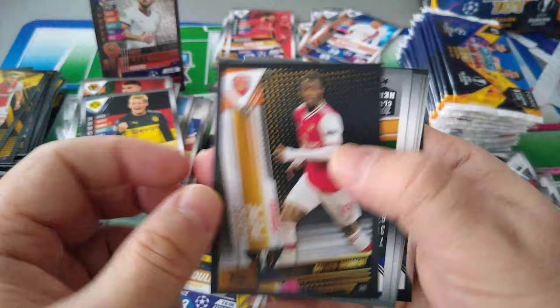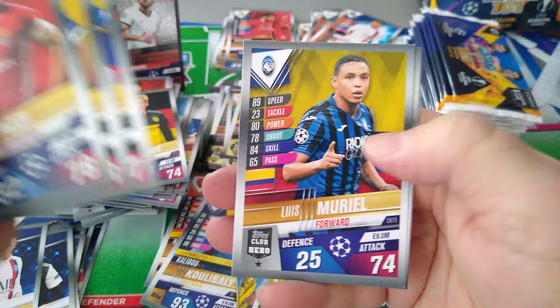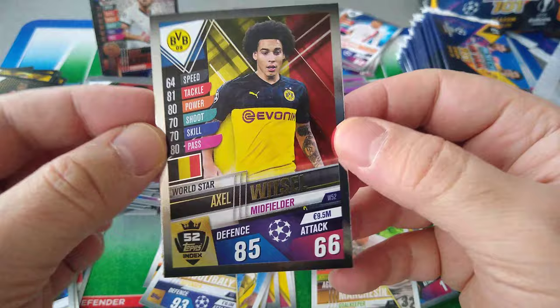Pepe, Pizzi, Dada, Diaz, Muriel, Maitland Niles. And a shiny for Axel Witzel — very nice Axel Witzel card.